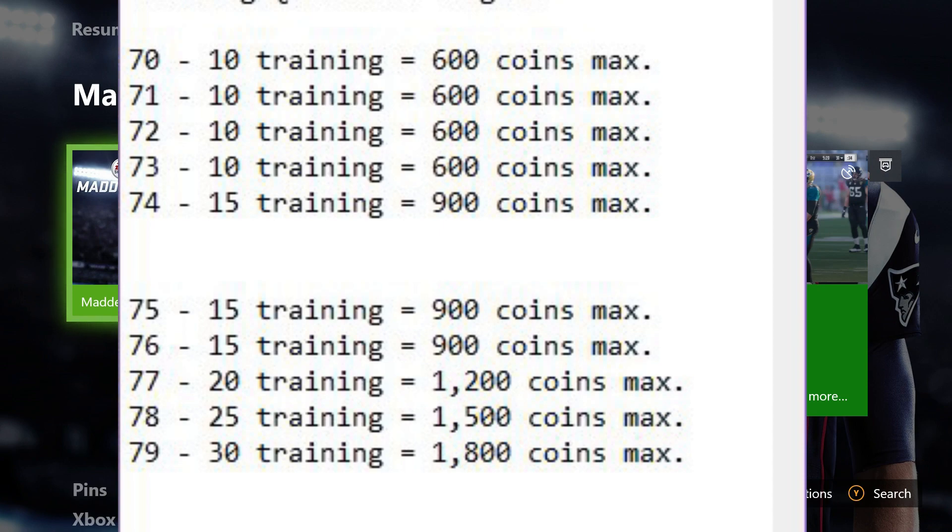Meaning for every one training point you get, you spend 60 coins. So right here you can see if you want to snipe a 70 overall and get the correct value for your training points, that's going to be a 600 coin maximum snipe. 71 is going to be 600, 72 is going to be 600, and 73 is going to be 600. Finally, 74 is a 900 coin snipe. Now, you do have to get some good snipes because a lot of these cards are going to go for more than this coin max.